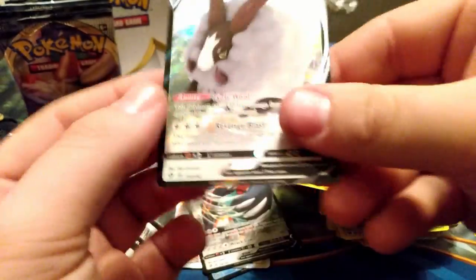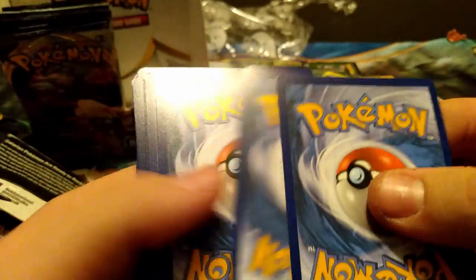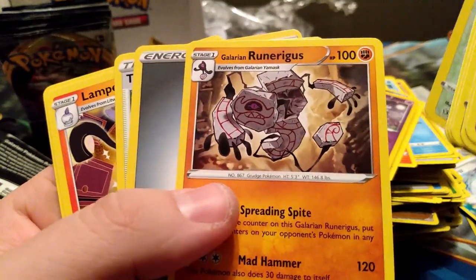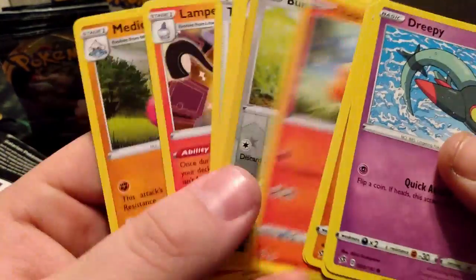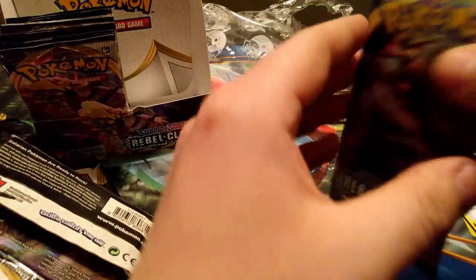We have a Ditto V — that's actually a really good card. It reduces damage done to it by 30 and then does 120 plus 30 more for each prize your opponent's taken, so if they're taking four or five prizes you're doing like 240 to 270. We got a Galarian with a new look and a Bumblebee one with like a lamp. Going ahead and moving this stack of commons because it's getting a bit cumbersome.